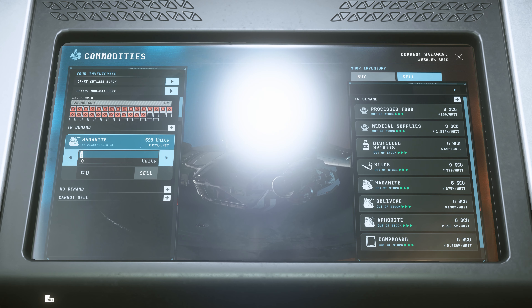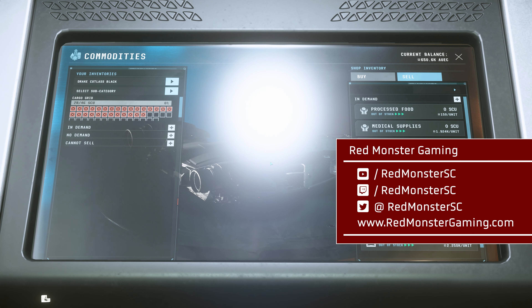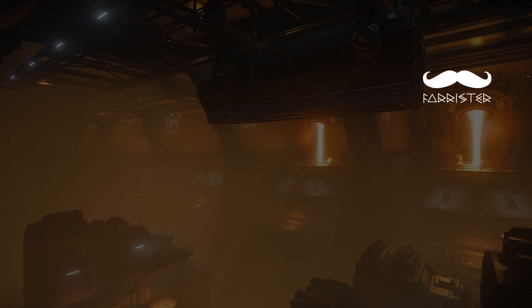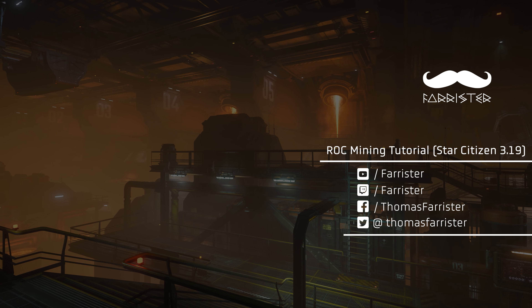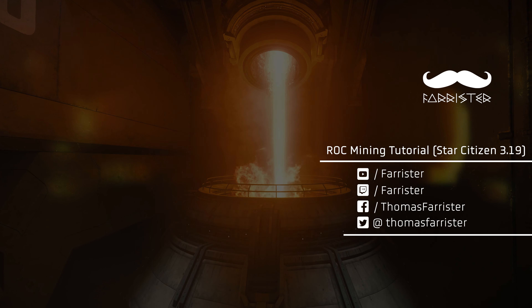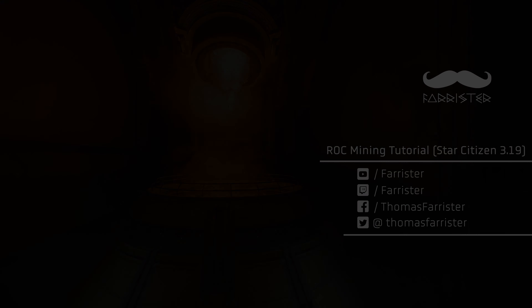A full rover worth of Hadonite is worth about 220,000 Alpha UEC and usually takes between one and two hours to fill up. There you go, it's as simple as that. There's definitely more that you can learn and practice, and if you want to get more into mining, I'd highly recommend Red Monster Gaming for a load of fantastic mining resources, including the mining cheat sheets you can see on screen. I hope you found this video useful, and look forward to hearing in the comments about your big mining scores. If you'd like to see more videos like this, you might subscribe to the channel, and click the like button to let me know I should make more guide videos like this. I'm Farrister — thank you for watching.